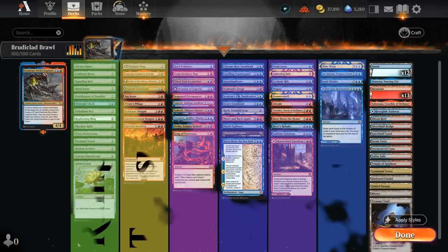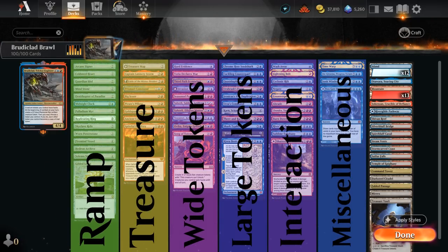The deck is split into a few categories, starting with artifact ramp so we can cast Broodaclad in a timely fashion and set up big plays. Then we've got lots of treasure makers, useful both for ramping into Broodaclad and generating tokens that synergize with him. Then we have small creature token makers — quantity over quality — and some of my favorite big token makers like Vial Duplication, which can even copy Broodaclad himself so we can start making a ton of Broodaclad tokens turn after turn.